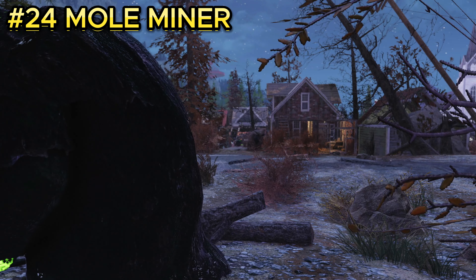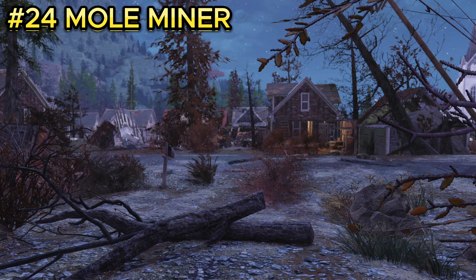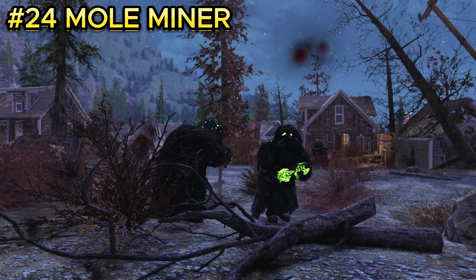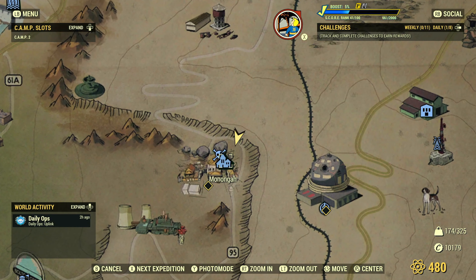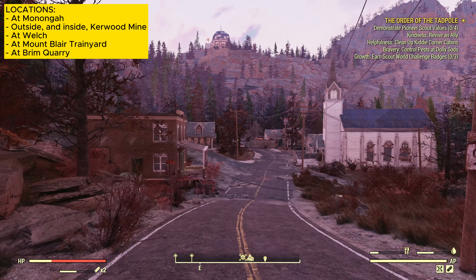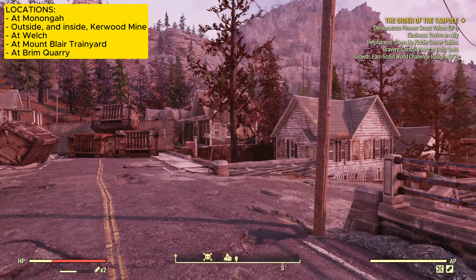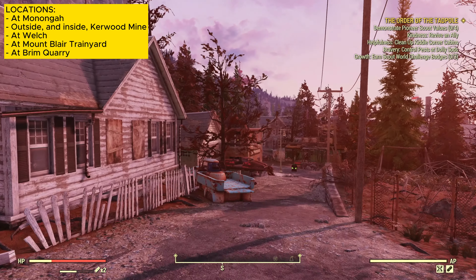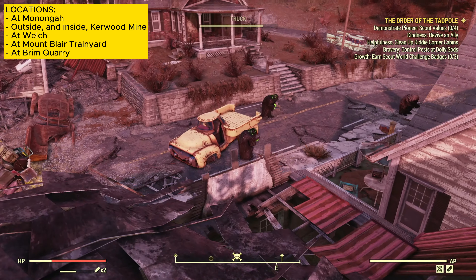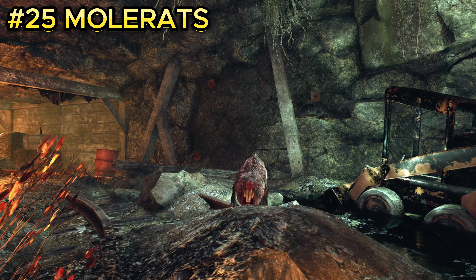Enemy number twenty-four is mole miners. These guys are located at Monic. Once you spawn in, move forward and throughout the whole town there will be a bunch of mole miners to fight. There will be exactly twenty mole miners and sometimes up to twenty-three, depending on your luck.